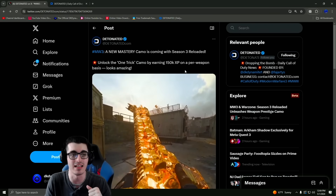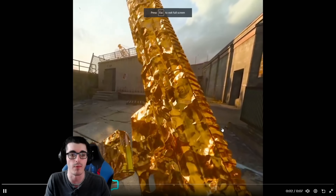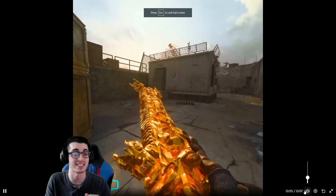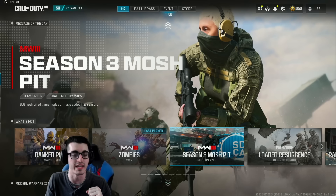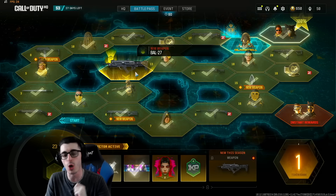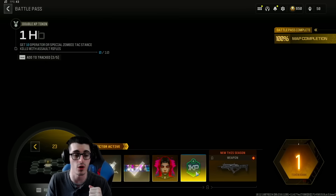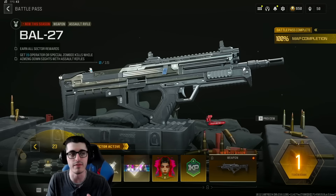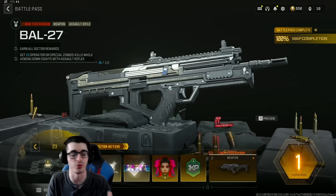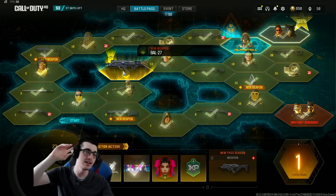Last thing — take advantage of all your maxed-out weapons if you want to unlock the One Trick animated camo by earning 150,000 total weapon XP. Again, it's on a per-weapon basis, but the camo looks fantastic. That is about it — this has been DK Dynamite. Leave your thoughts down below in the comments: what are your thoughts on the brand new BAL-27 in Season 3 Reloaded? The classified sector just opened today. Complete the first four challenges to unlock the fifth and get the weapon. If you miss the classified sector and season four begins, this challenge will be added to the base game and you can still unlock the BAL for free.